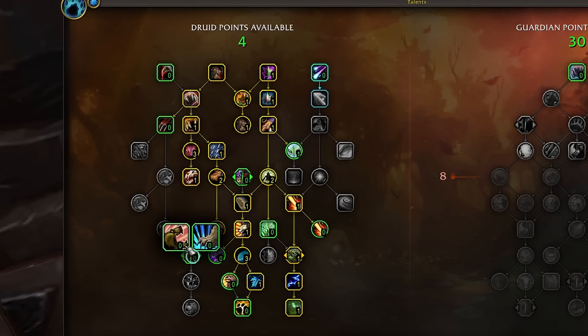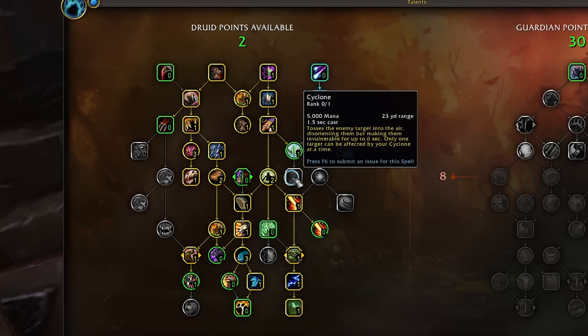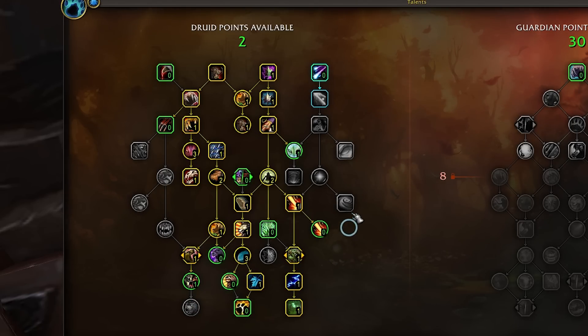Well, not an ideal tree — it's like, not horrible? Who am I kidding? We only get half the utility we used to in exchange for watered-down capstones that provide little use to the Guardian Druid in a Mythic Plus scenario.